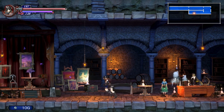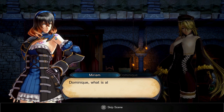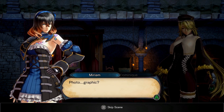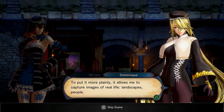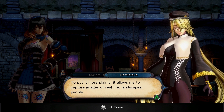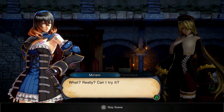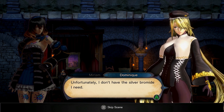What do we have here? Dominique, what is all this machinery? That is photographic equipment we've been working on. Photographic? To put it more plainly, it allows me to capture images of real life — landscapes, people, things, objects, stuff. But I wanted a selfie.